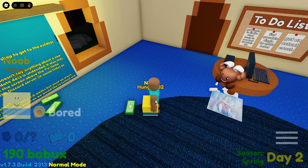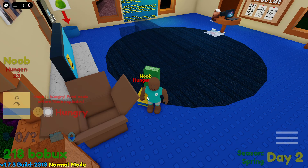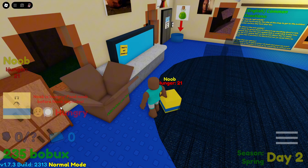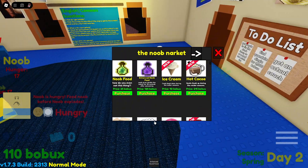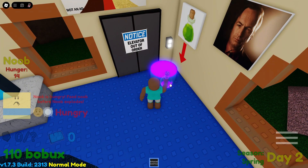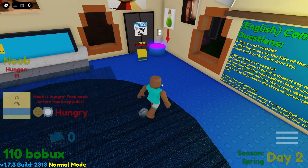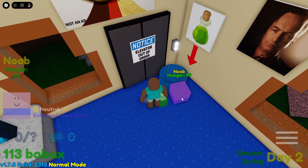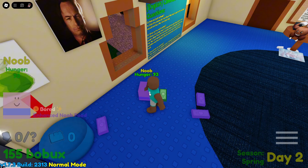He's dropping cash so fast — but now he's hungry. Feed noob before noob explodes! I bought him an enhanced food potion — a purple goo that gives a 2x multiplier. The bobux are stacking up fast but it's only for 30 seconds!